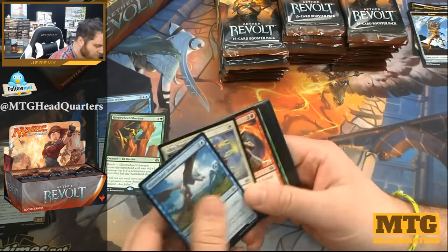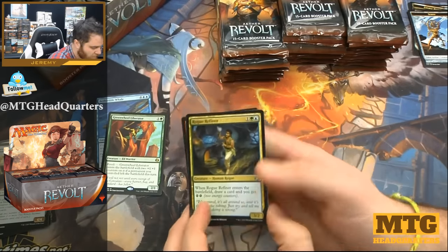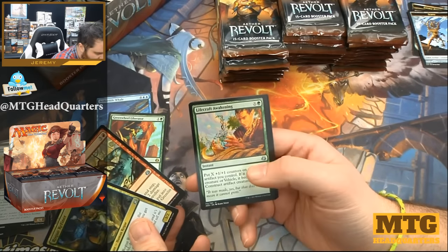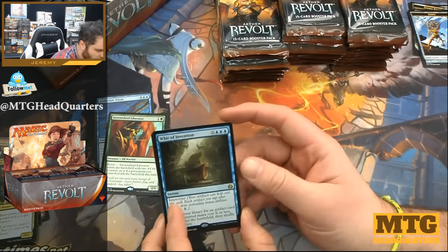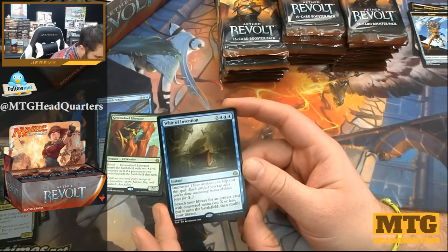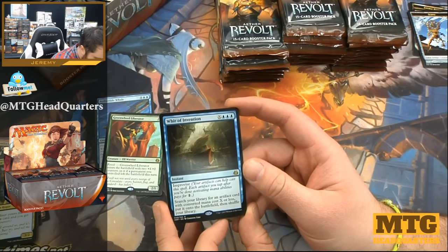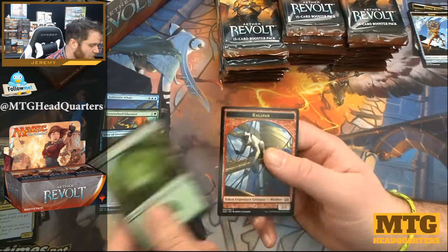How was your pre-release? I hope it was super spicy — mine definitely was. I always enjoy pre-release regardless of what goes on throughout the season. Rogue Refiner, Gremlin Infestation, Lifecraft Awakening, and a Whir of Invention — X and three blue with improvise. Search your library for an artifact card with converted mana cost of X or less, put it onto the battlefield, then shuffle your library. That could get pretty broken.